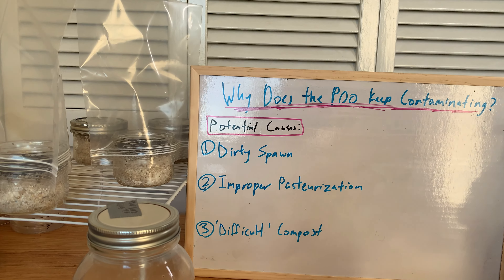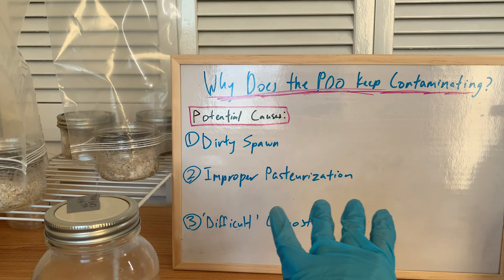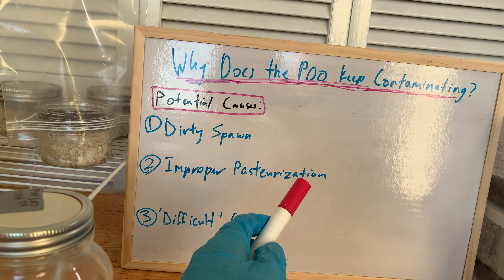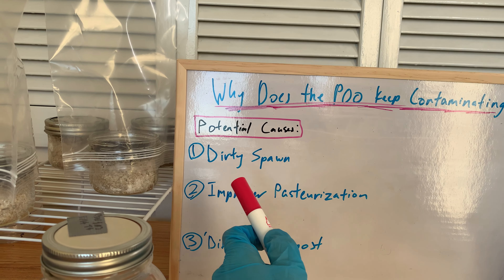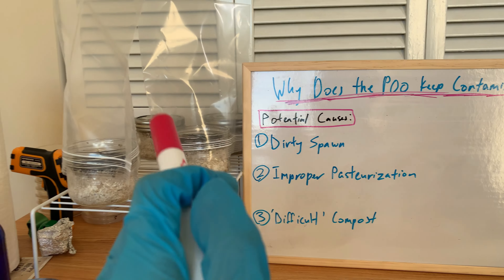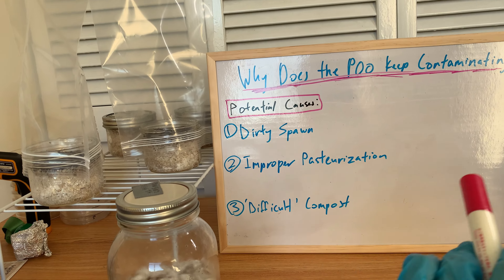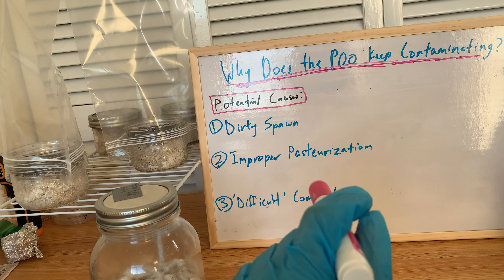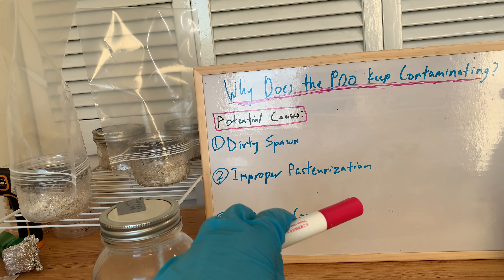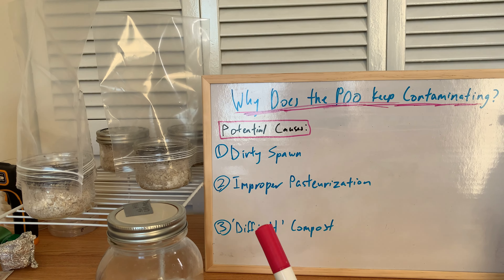I forgot to talk about an interesting thing about pasteurization. Throughout my research — even before my failed experiments — I've been noticing that some people go like to 170 or 180°F for pasteurization. For example, there was one person who was trying to grow poo lovers in a tub with just straw, no poo, and they said they kept contaminating. The only time they had success was when they upped the pasteurization temperature to like 170 or 180 — way above regular pasteurization temperature. Only then did they have success.